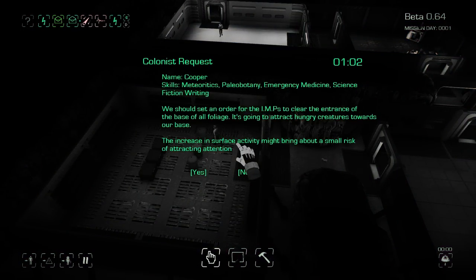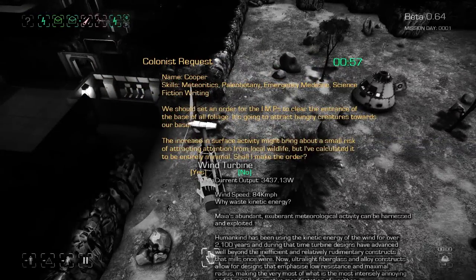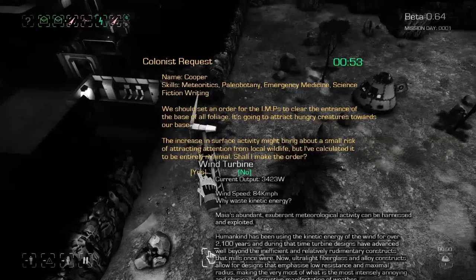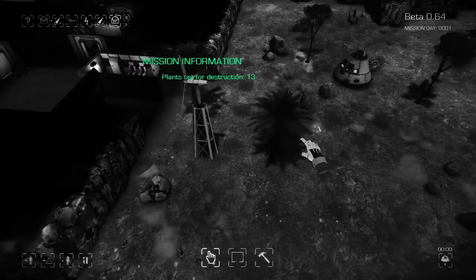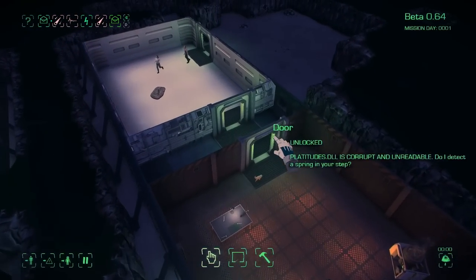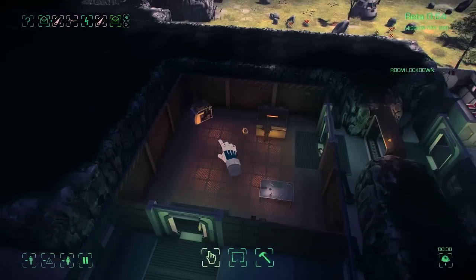We should set an order for the imps to clear the entrance to the base of all foliage — it's going to attract hungry creatures towards the base. Increase of surface activity might bring a small risk of attracting attention, but it's been calculated to be minimal. Shall we make the order? Yeah, go ahead, why not? Plant set for destruction — thirteen plants must die. They will be taken from their comfortable planty place of dwelling and eliminated.